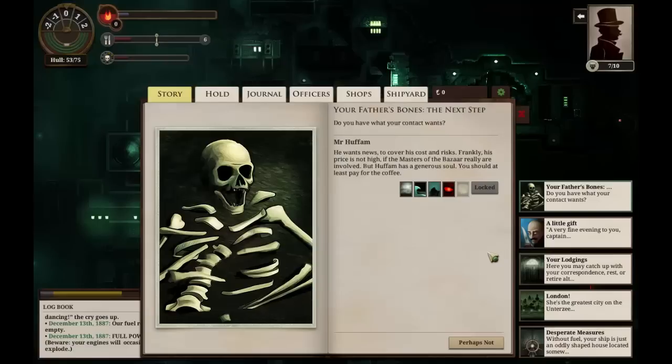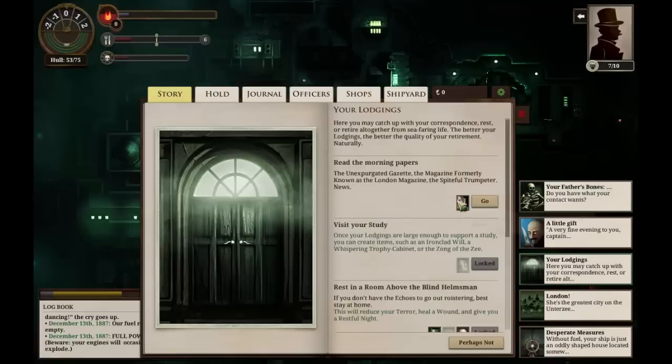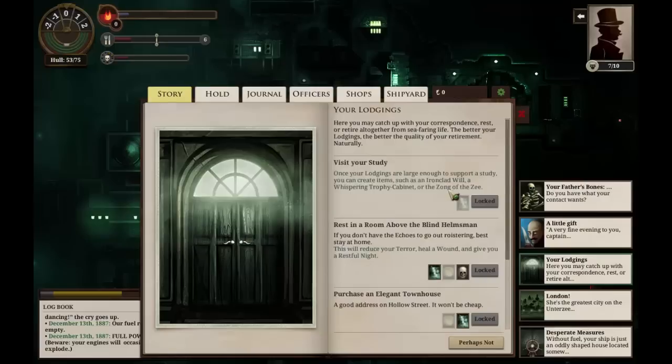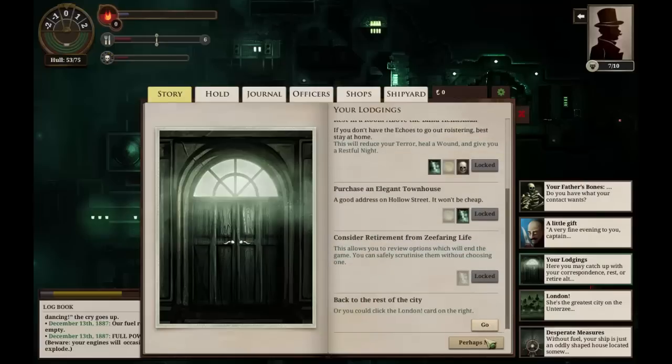Our father's bones — we need at least one echo; we should at least pay for the coffee. In that case, let us not go here. We'll go back to our lodgings, where we will read the morning papers to gather ourselves some more recent news. The Echo Bazaar, that enigmatic marketplace, has increased its tax on love stories. The traitor empress has forbidden singing in the street outside her palace. The anarchists of the Calendar Council have inexplicably dynamited a drinking fountain. The Ministry of Public Decency has located and destroyed a nest of gallbliter wasps. We've lost a terror and gathered a new piece of recent news. So let us go back to London.